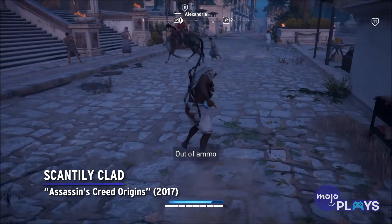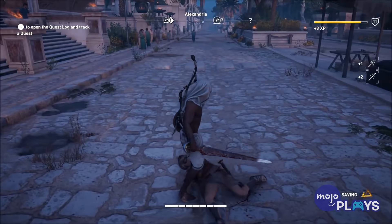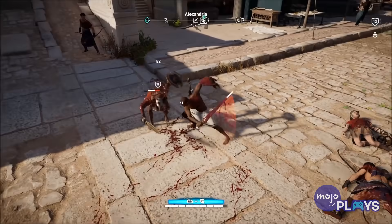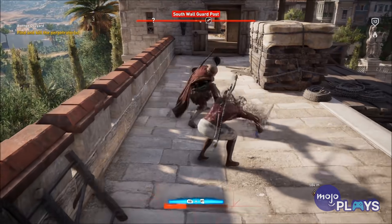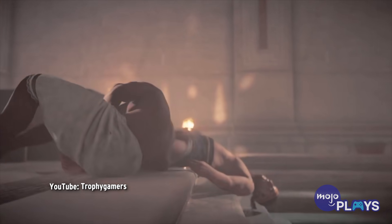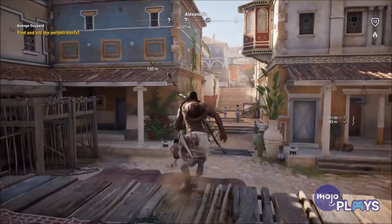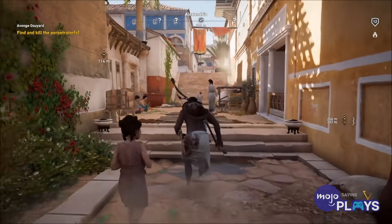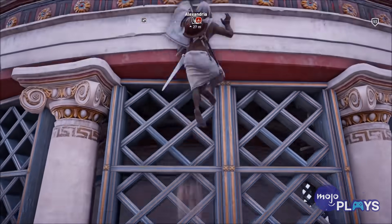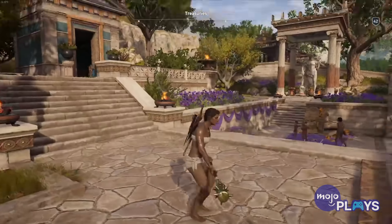Scantily Clad — Assassin's Creed Origins. It gets hot in the desert, so Bayek presumably sometimes just wants to take off all of his clothes. But since sitting on a camel in the buff isn't so comfortable, he'll at least need a towel. Following the assassination of Eudorus in the bathhouse, Bayek steals the towels. This grants you the opportunity to ride around Egypt wearing nothing but a towel around your waist and one draped over your head, should you want to avoid getting a nasty scalp sunburn. It's surprisingly a little more coverage than Odyssey's bare-chested and oiled outfit, though — and considerably less shiny.